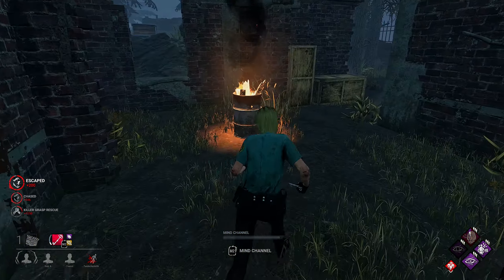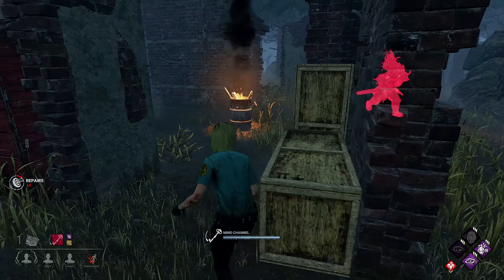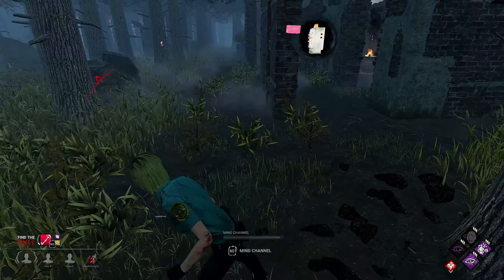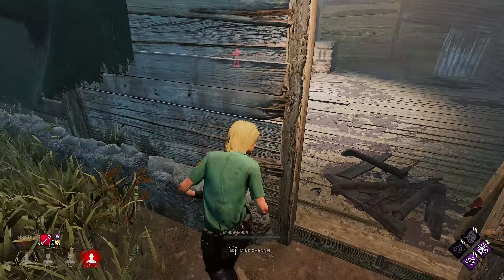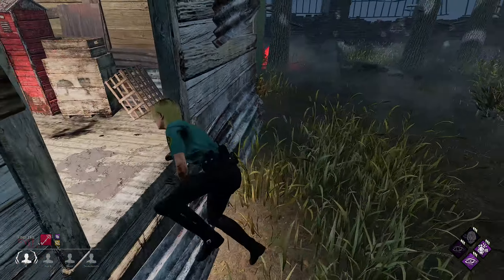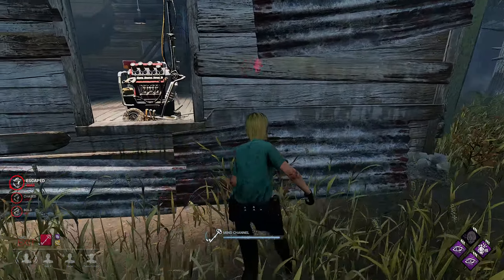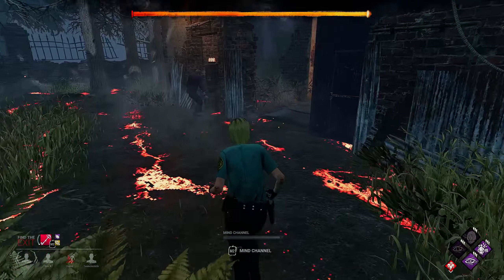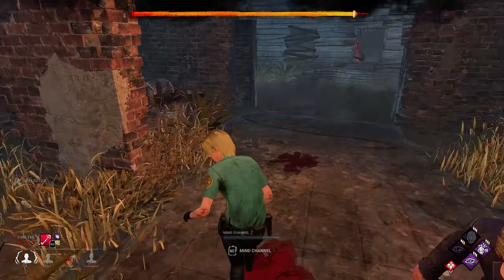I'm pretty sure there was another gen in shack which we can get done as well. You can also find the totems around the map just in case he has the NOED. Oh, Fang — that is not a good idea. He did not see us. Good, good. All dandy. Alright, we should be good. I'm gonna run away because he's gonna be a big mad boy.